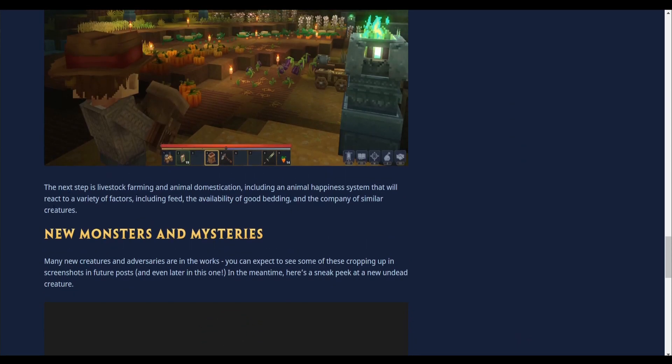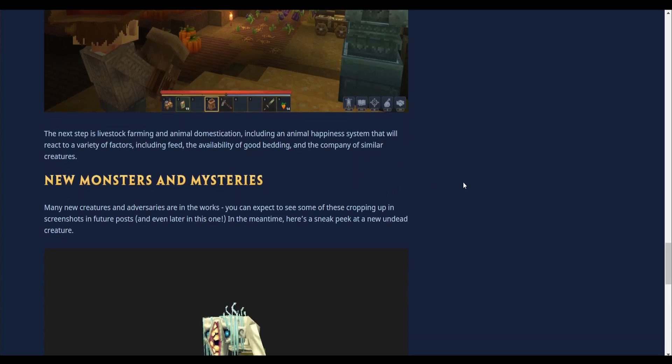This is interesting — I should probably read this. The next step is livestock farming and animal domestication, including an animal happiness system that will react to a variety of factors, including feed, the availability of good bedding, and the company of similar creatures. That sounds definitely interesting — can't wait to see more about that.